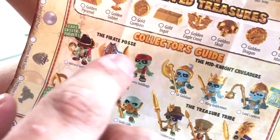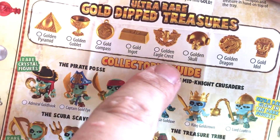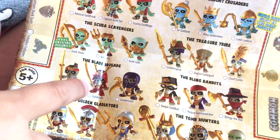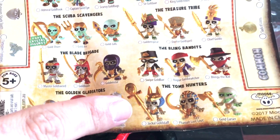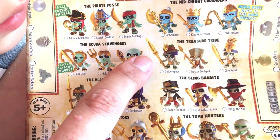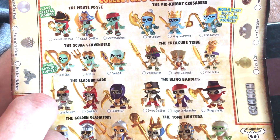So what kind of treasure can you get? Well, you've got ultra rare gold dipped treasures. You've got a pyramid, a goblet, and all kinds of other cool things. And here are the 24 possible skeleton warriors. There's a red guy, scuba scavengers, blade brigade, golden gladiators, tomb hunters, the bling bandits, the treasure tribe, and the ultra rare glow in the dark midnight crusaders.